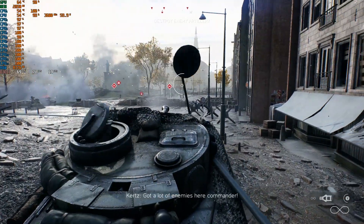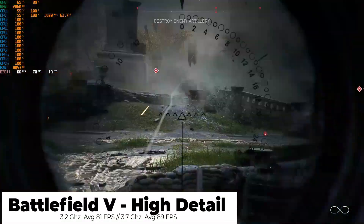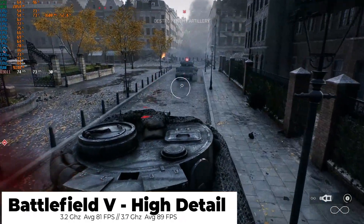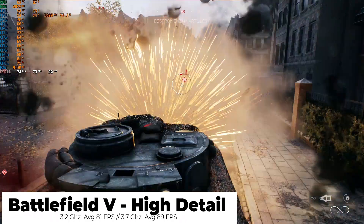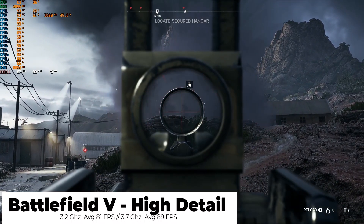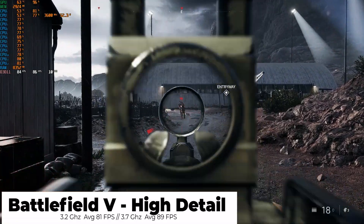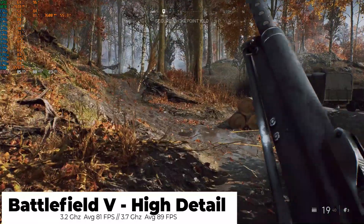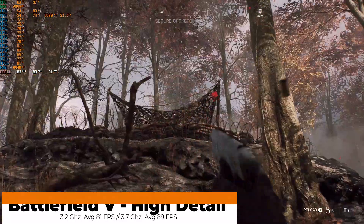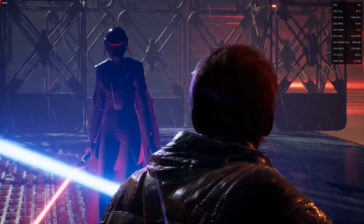Let's get to the reason why most of you are here — games. First up, Battlefield V. On high settings at stock speed, we were seeing an average of 81 FPS. And when overclocked to 3.7 GHz, we were seeing an average FPS of 89. The combination of this CPU, a good budget graphics card, and a very well optimized game — this ran like butter. Hardly any micro stutters, nothing but clean and smooth gameplay from Battlefield V.